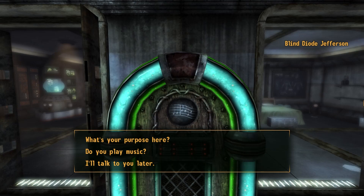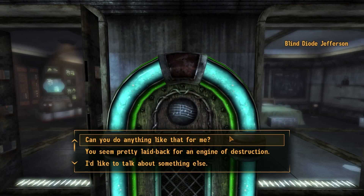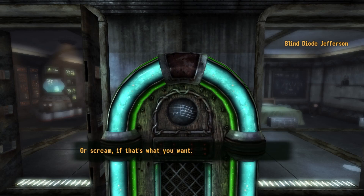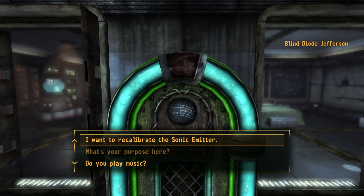Hey Jukebox. 'And what's your purpose here? Can you do anything like that for me? Got yourself a sonic emitter, don't you? Thought so. Bring that old thing on in here, and bring me some sound samples, and I'll make that baby sing. Or scream, if that's what you want. And I found a sound wave pile for you. Right on, baby. Just plug it in and I'll mix you up a sweet, sweet sound.' We get opera singer and tarantula, both added. And we can recalibrate at any time using him.